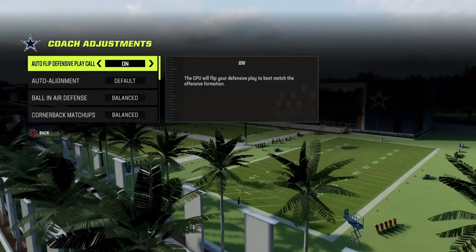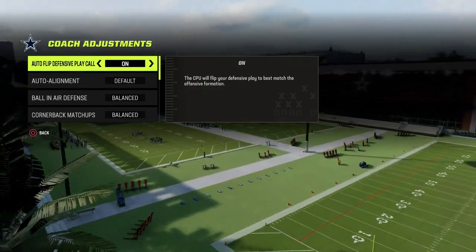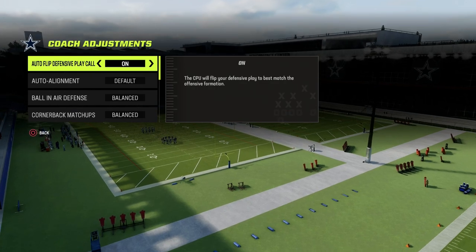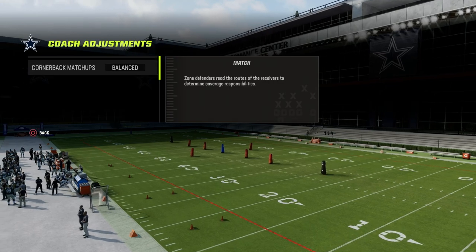What we're going to do — we're in the 4.6 playbook, Nickel 3.3 normal, or Nickel 3.3. We're going to be coming out in it. We want our auto flip to be off. That is super important for running this defense.